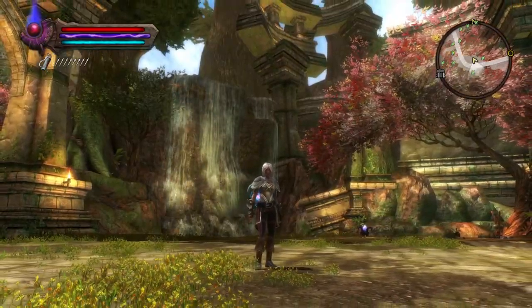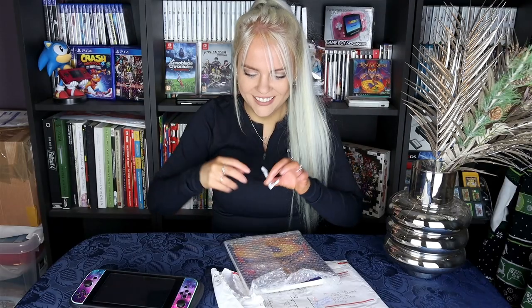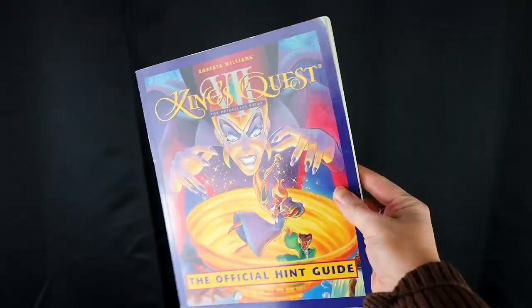Now I'm going to talk about Kingdoms of Amalur — the game that I am so impressed with currently. But I need to open two packages first, sent to my PO box for the channel. The first package is from Miguel, and I know what this is. He sent me a much more mint condition version of my childhood game's guidebook — which is everything. This is where everything started.